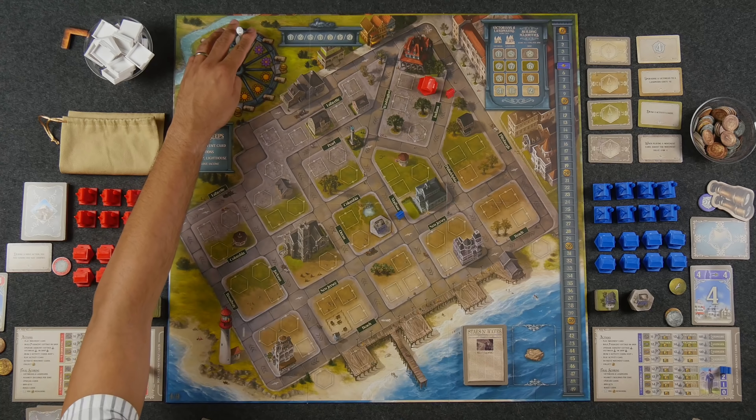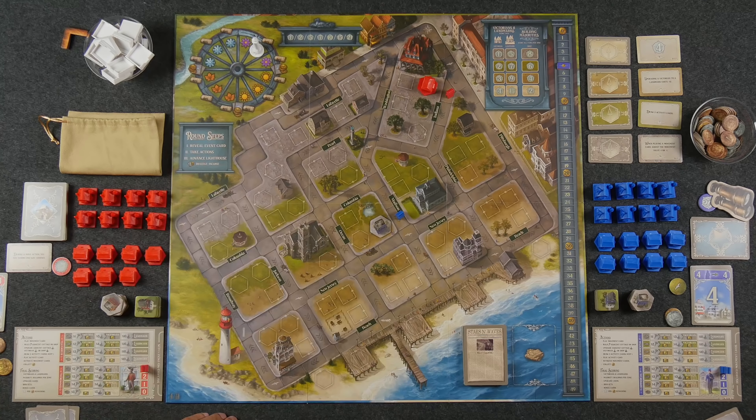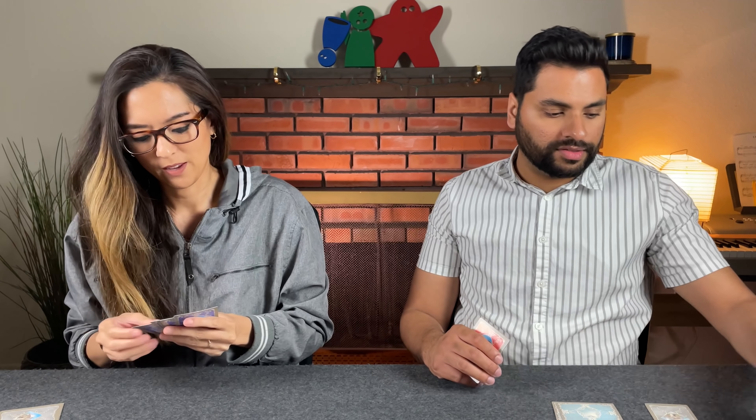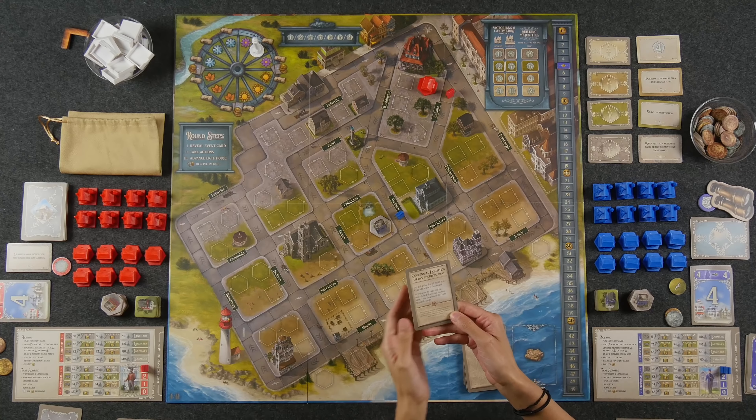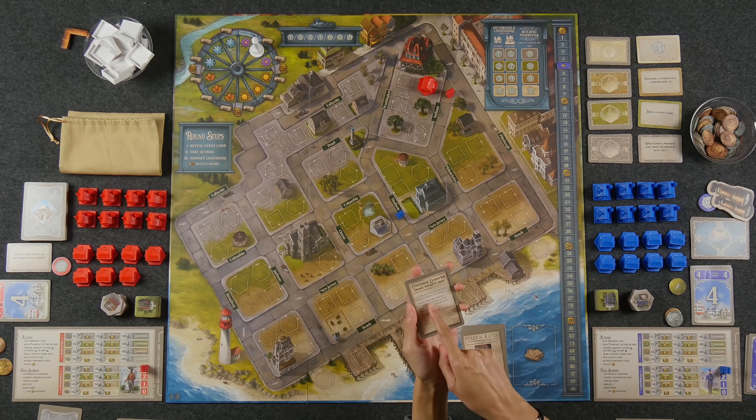So we are going to go ahead and pass the first player marker, rotate the lighthouse, and we are now in the second round of spring. Now we are going to pull an event card. The Centennial Exhibition draws tourists away — pay full price for all build and upgrade actions this round. Activity cards may still be played, but discounts do not apply, nor do discounts from upgrade cards. That's a little bit rude, but we don't have any yet.